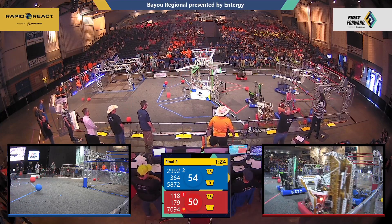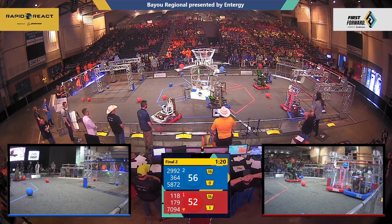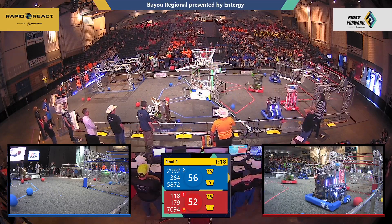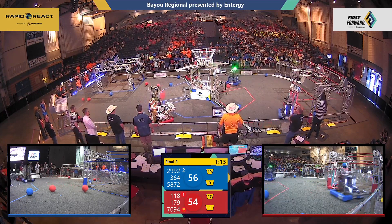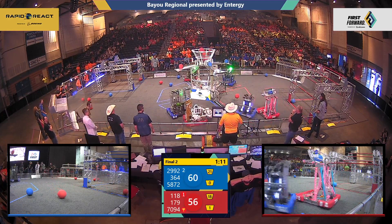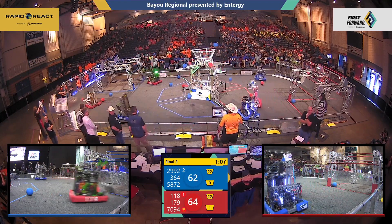Robonauts shoot — miss one, make the second. Blue makes one in the upper hub. 179 shot up and good. 364 Fusion makes one. SS Prometheus makes one for the blue alliance. Four of red going in for the red alliance, and now another blue. 62 to 62.